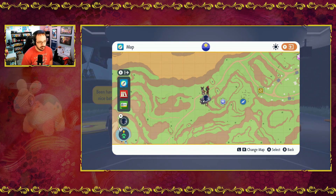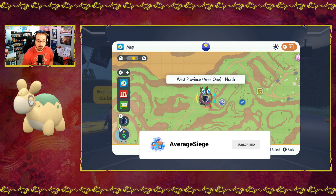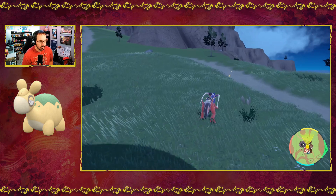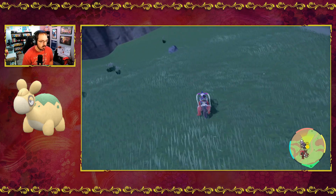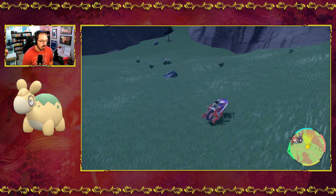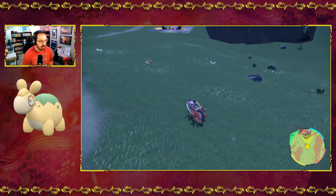Welcome everybody. We have another evolution video for you today. We flew over here to the West Province, Area 1 North, where we're actually going to be looking for Nummel. Nummel should be pretty common around here. As soon as we get away from all the Ghastlies, we'll be finding and catching a Nummel right there.